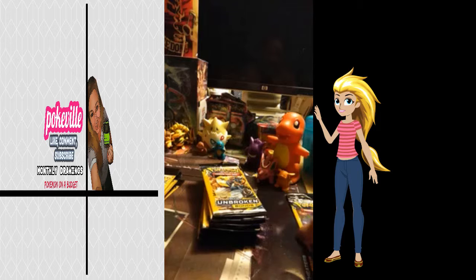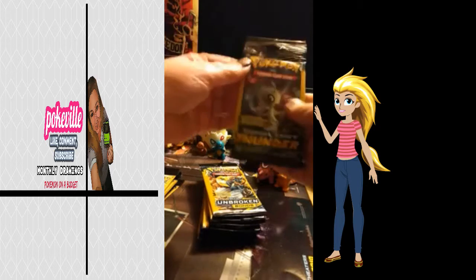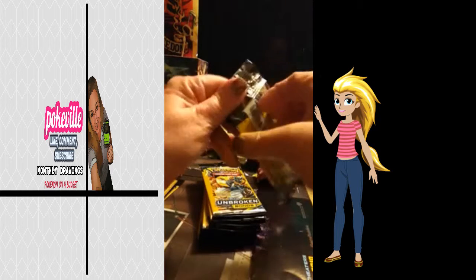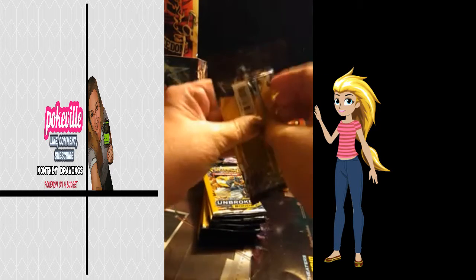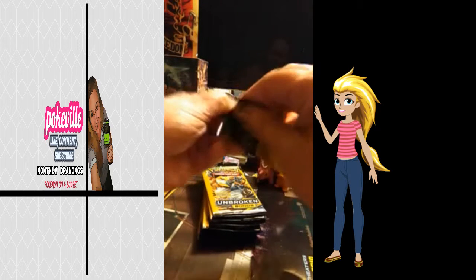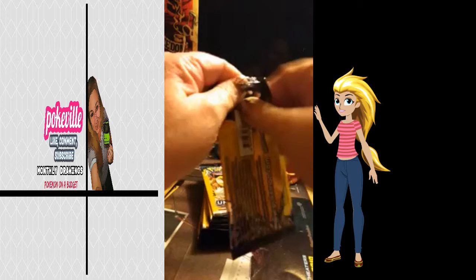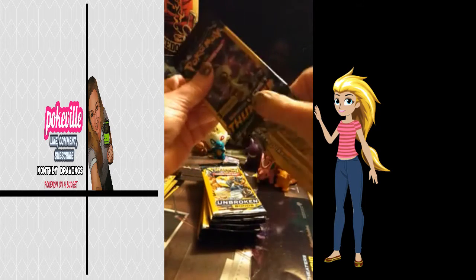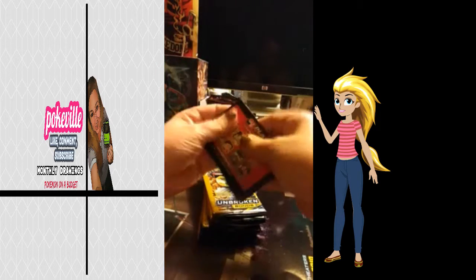Let's see, where do I begin? Let's start with this little lone Lost Thunder. Let's see what's in here. I love opening these packs, you guys. Costs a dollar. These are from Dollar General. I love my Dollar General — such a cool store. It's literally one block away from my house. I'm so terrible at opening these; I'm not fast at it.